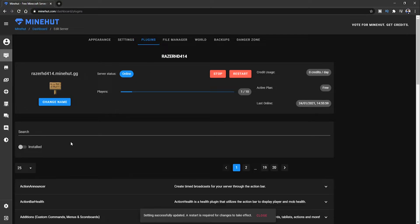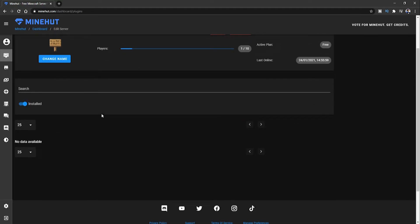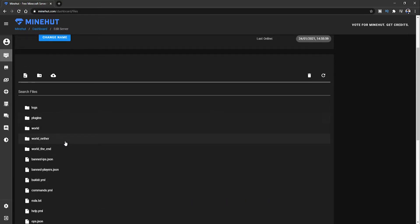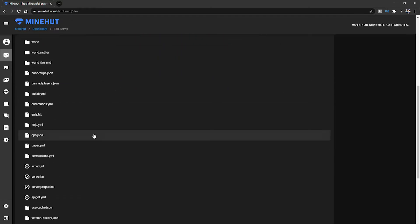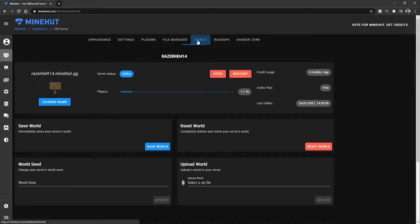Go up to 'Plugins' if you want to add plugins. You need to have the right jar file installed — at the moment we've got a normal vanilla jar file. If you click 'Install' you can see there are no plugins installed yet. Over in the file manager, we've got a plugins folder. It looks like they actually installed a Paper or Spigot jar, so we can install plugins on this server.